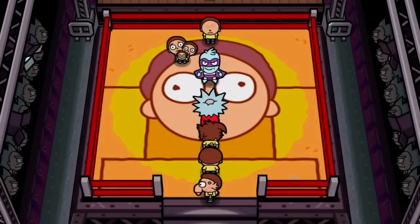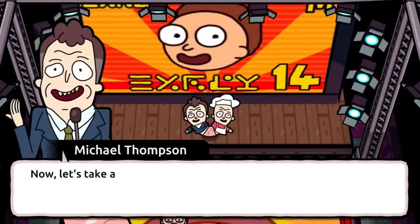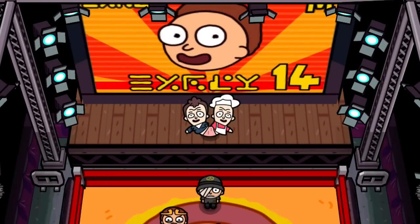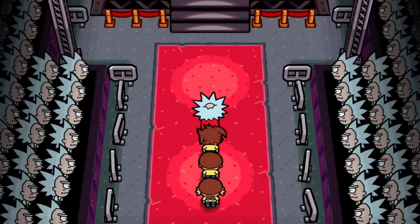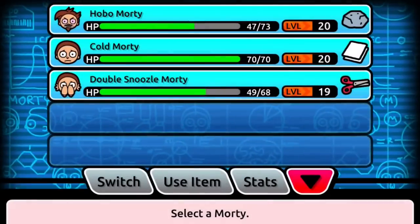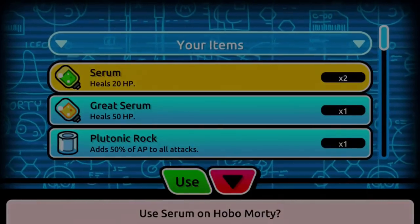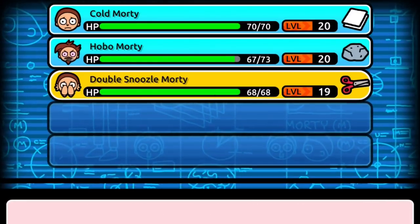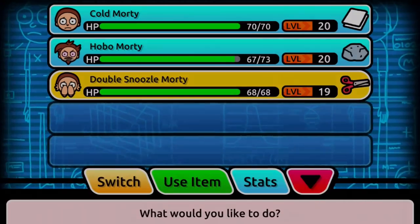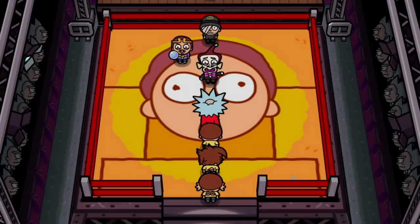We took out No I Morty — I really do hate No I Morty. So we have Shell Shocked Morty behind the trainer — he's a rock type. This is what you want to do: go to your mortys and switch Cold Morty to the top. Let's use a serum on Double Schnozzle Morty and save the others for later. Since we know that guy's a rock type, we're going to take out our paper type before we even enter the battle.